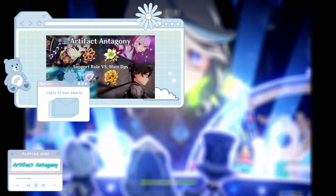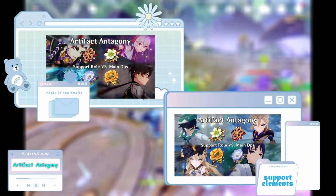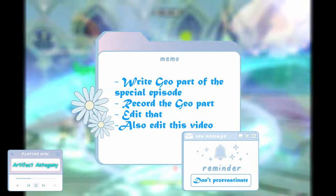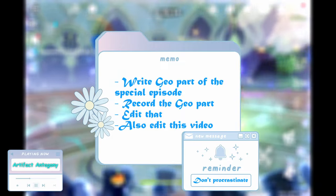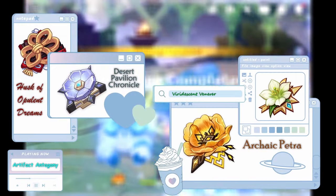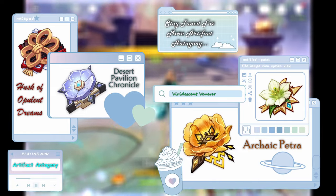This video is going to be a little bit different, as this is a special episode of Artifact Antagony. This episode is being split into two parts due to me discussing four artifact sets this time. So the first half of the video will be about Anemo sets, and then the second part, which hopefully will be out soon, will be about Geo sets. I'm doing this since these four sets are pretty special and can all relate to one another, being that Anemo and Geo have been mainly dubbed as the support elements of the game.